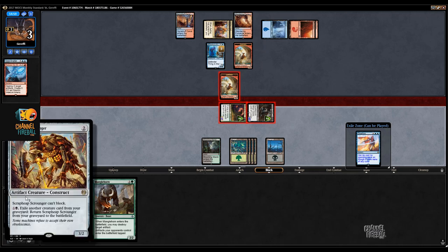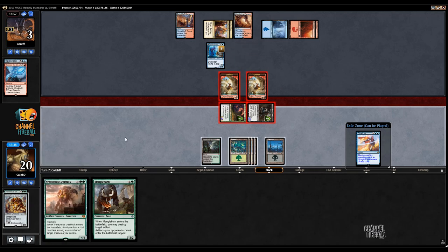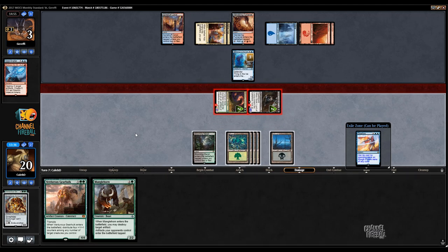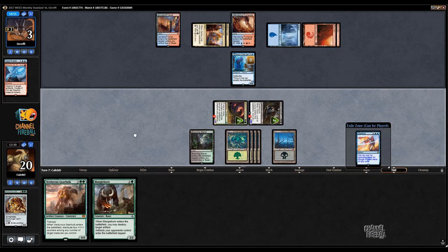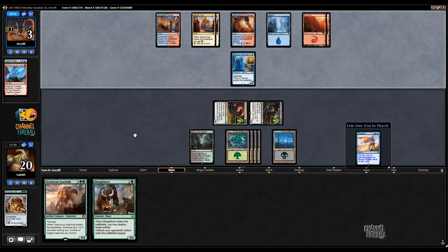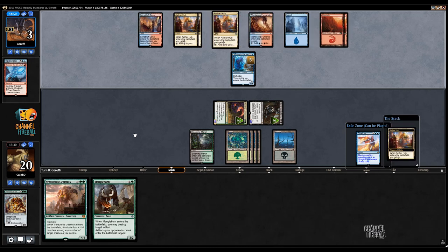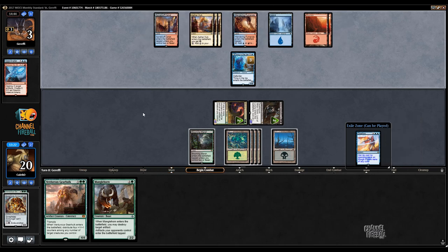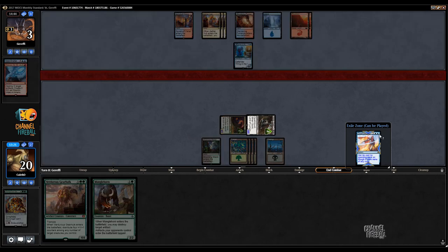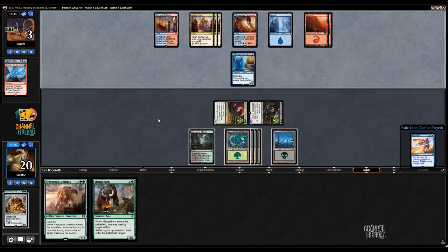Opponent's at 3 life, so the Scrounger by itself is representing lethal. I don't think I need to play out the Gearhulk this turn. Let's just pass it. When my opponent paused and it looked like they were considering tapping things, I thought maybe they have a second Thing in the Ice. The card they had was Release the Gremlins, and they were considering whether or not it was correct to fire it off on just a Scrapheap Scrounger. They decided to hold it. They did kind of get paid off, but then we got to combine the Gearhulk trigger with everything.